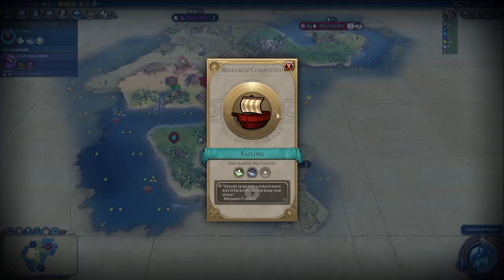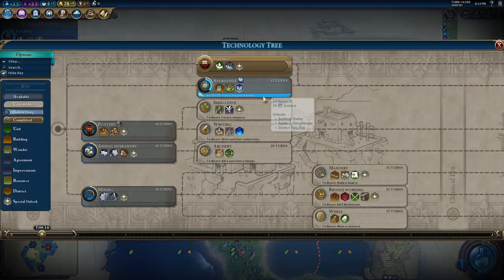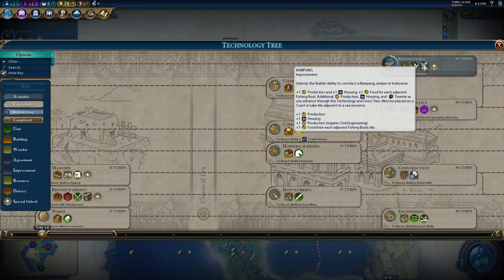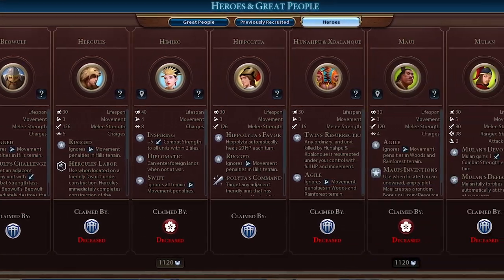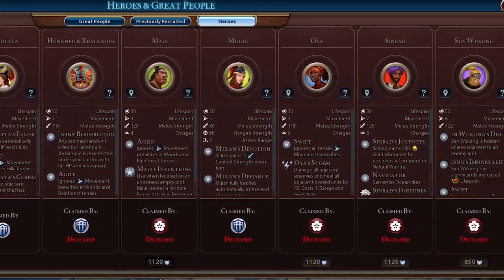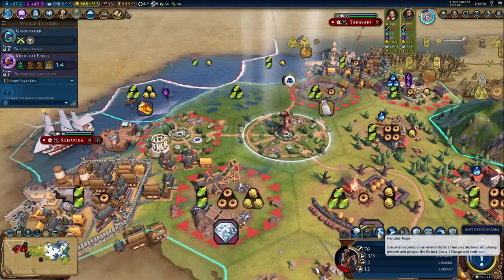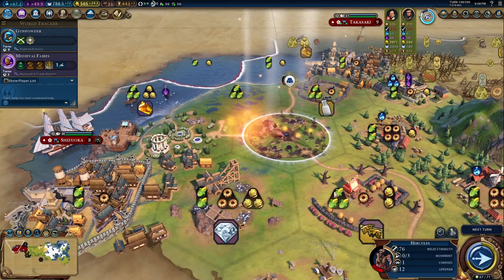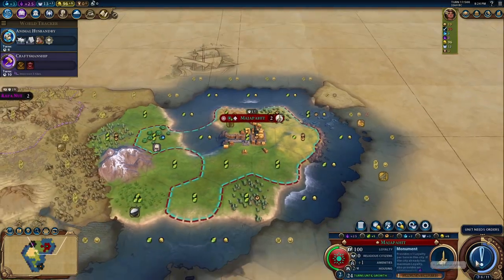Hey guys, James here again with another Civ VI video. Today I wanted to do a guide on the Heroes and Legends mode that was introduced as part of the Civ VI Frontier Pass, specifically the Babylon Pack. In this mode, you get to discover and play as up to 12 different mythological heroes from history. These heroes can not only be quite powerful from a combat perspective, but they'll also have some really powerful special abilities that can sometimes break the game. So without further ado, let's dive into this.